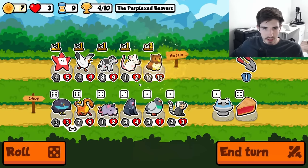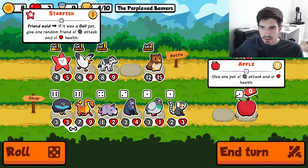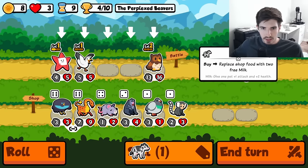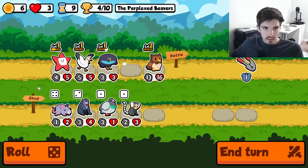Ooh, level two me, thank you, thank you. I think we get rid of the cow here. We've got some weird economy build cooking — I like it.